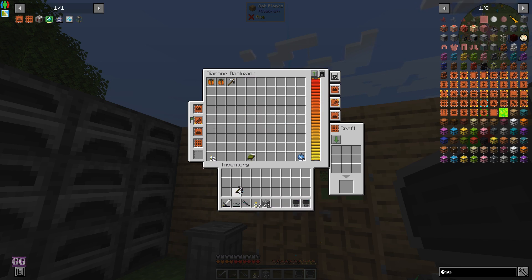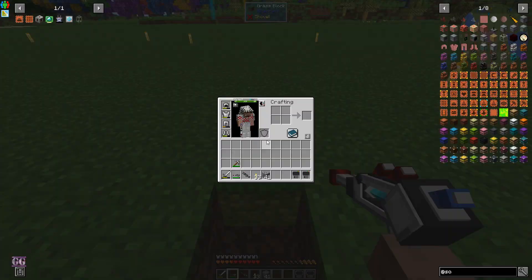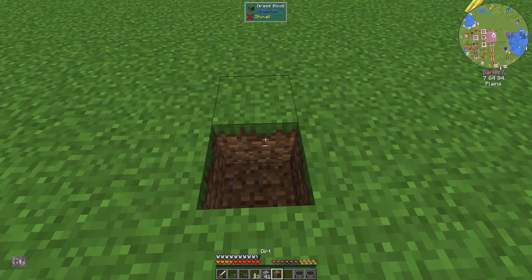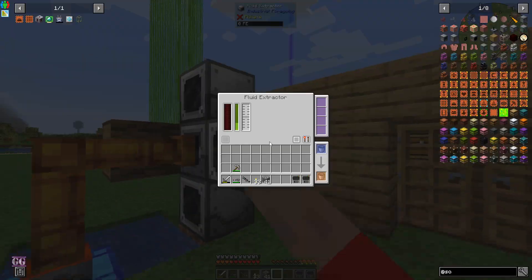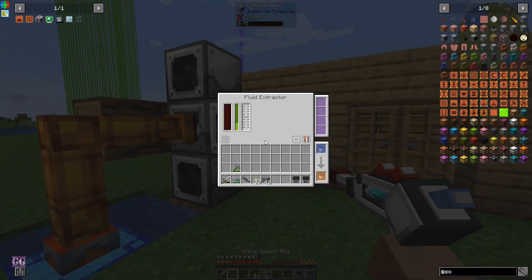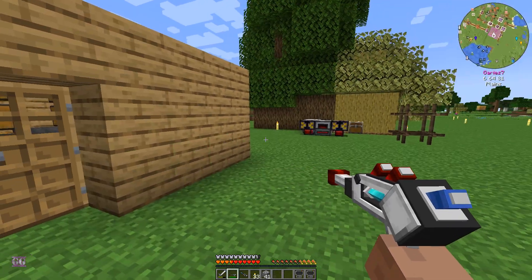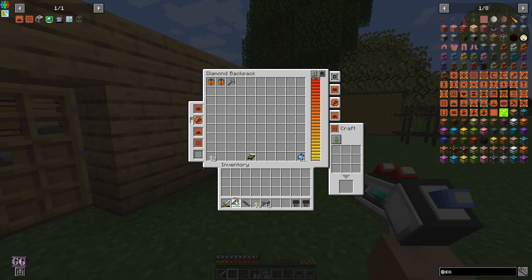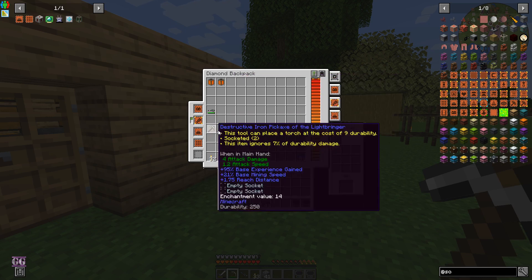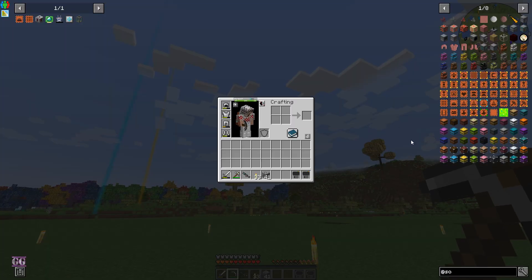I had the second laser on the second slot just for one-block mining when we need it, and it works quite well. Unfortunately we can't break certain items with it because you have to right-click to mine, and it opens the item - a normal click doesn't count as a pickaxe. So I went back to a normal pickaxe, that's why there's a pickaxe in my inventory.